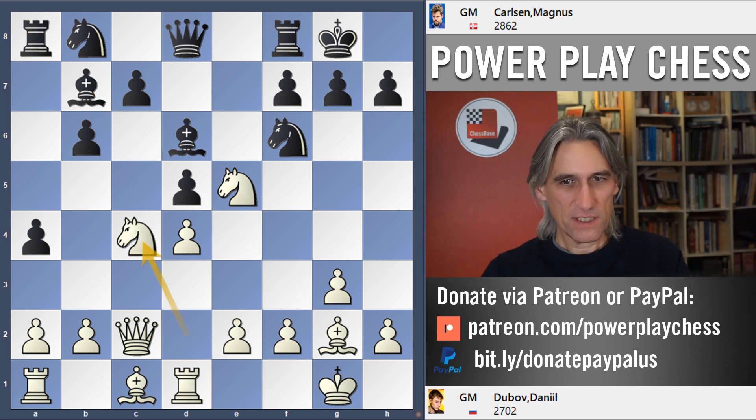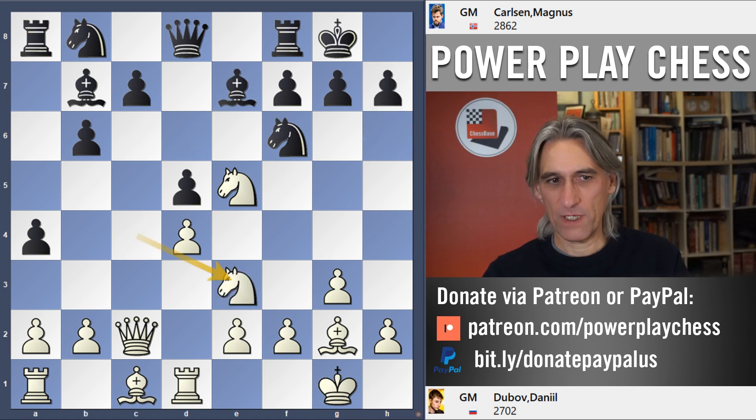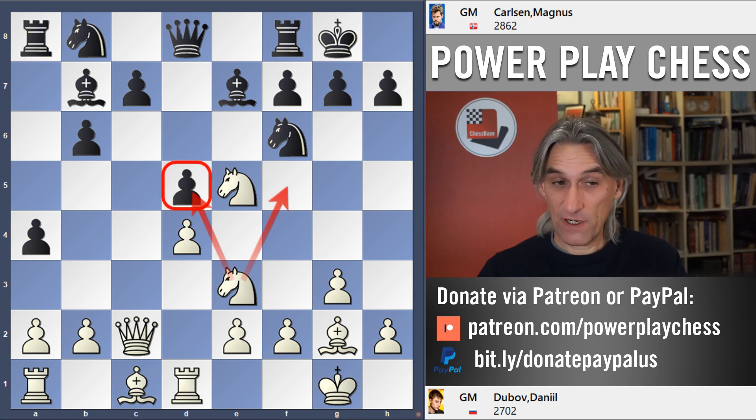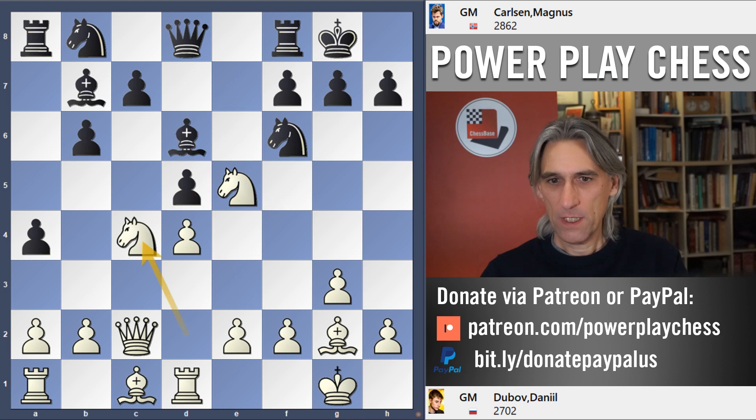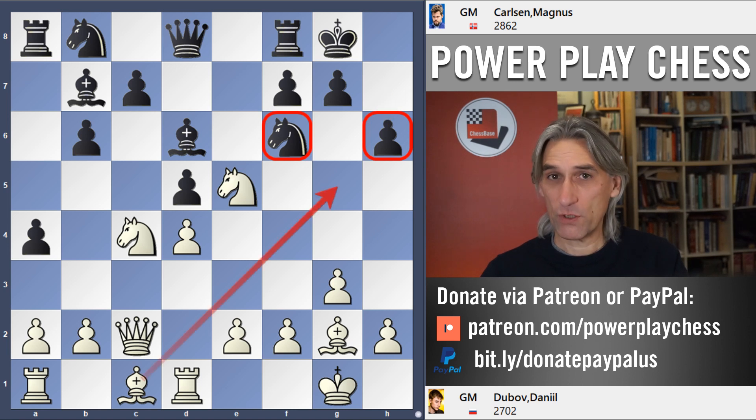Now an interesting idea from Carlsen: h6, instead of retreating the bishop. I think retreating the bishop would leave white very nicely placed, with pressure on d5 and looking to get in — I think it's better for white. But h6 secures the knight on f6, so there's no chance of Bishop g5, and the knight is able to protect the pawn on d5.